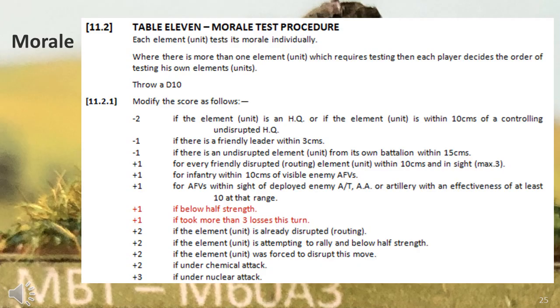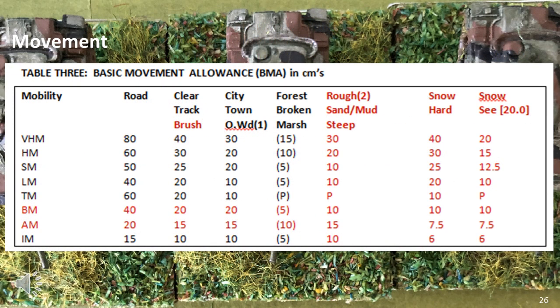I find the morale rules rather complex, but as long as the force mix is small enough it's not really a major issue — the biggest challenge is remembering to conduct the test when required. The movement system is also unusually complex, with all elements assigned a movement or mobility code which is cross-referenced with terrain to give a final value. There is a long list of movement modifiers based on the mode of the element, type of movement, other activities the element conducts, and terrain modifiers. The result is very historical and detailed, but unnecessarily complex and difficult to calculate, especially when crossing different terrain types.